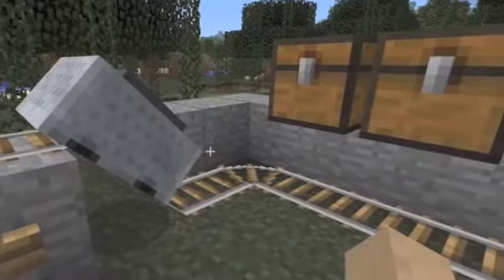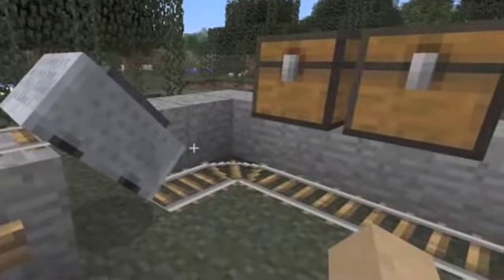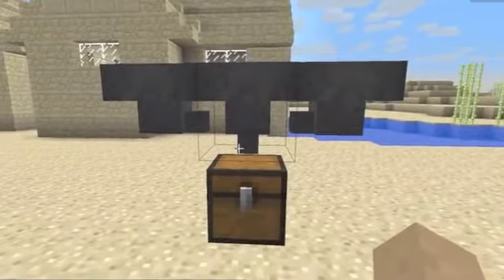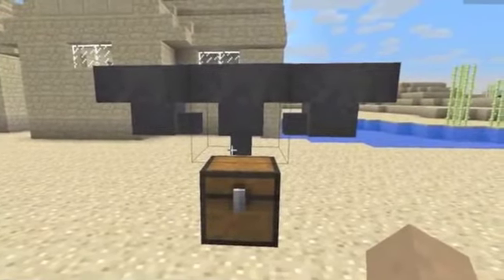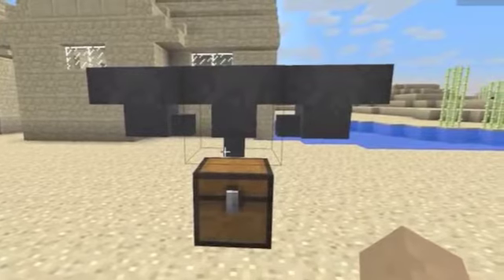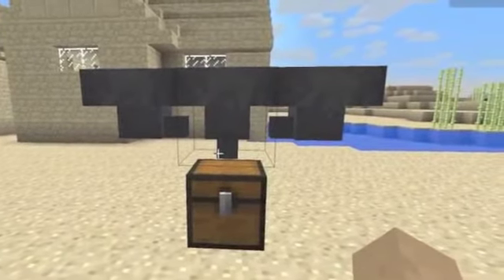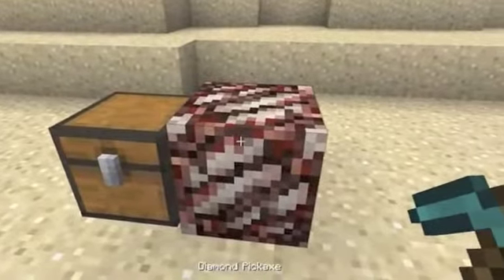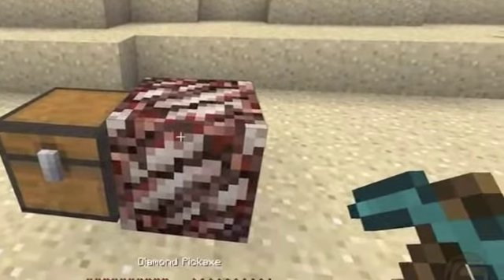Hopper minecarts pick up any item above them. This brings me to hoppers — hoppers are crafted with iron in a triangle form, and when you put items on top of them they will drop out into the chest below. Nether quartz has also been added into the game, which you can find in the Nether.